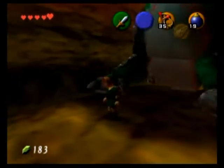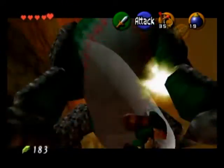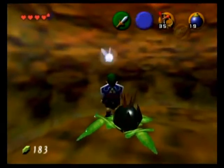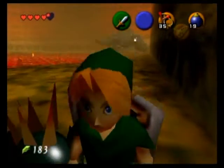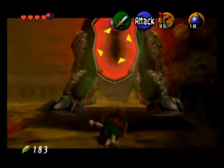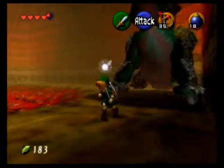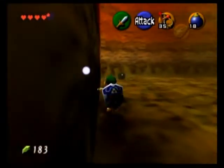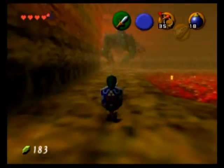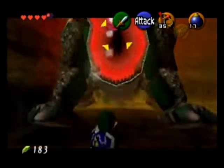King Dodongo's strategy is kind of easy once you get to know it. What he does is open his mouth to try and breathe fire at you. When he does that, you toss a bomb into his mouth — it will explode, he'll be stunned, and then you do a jump attack. After your jump attack, he'll recover and start rolling towards you. You can avoid the rolls easily by standing in the corner or on the edge of the lava pool. After three jump attacks, he's pretty much dead.